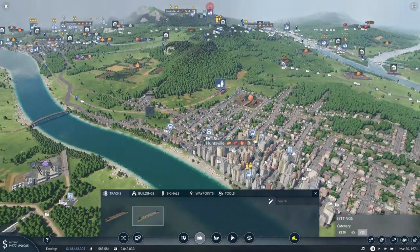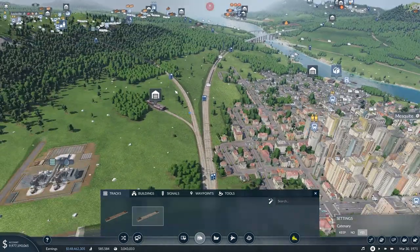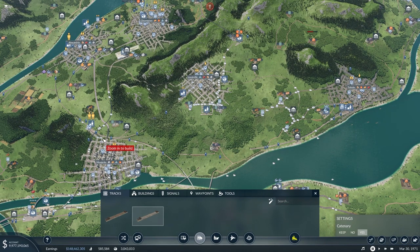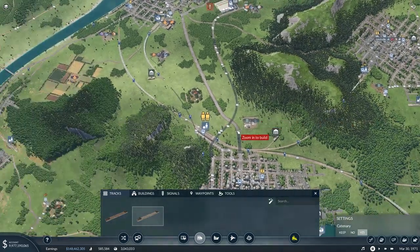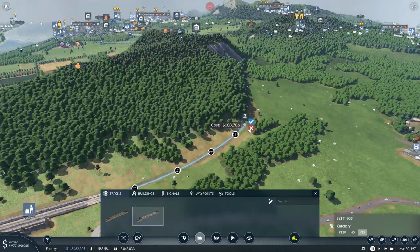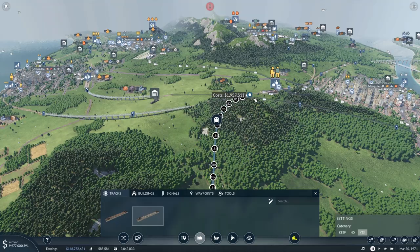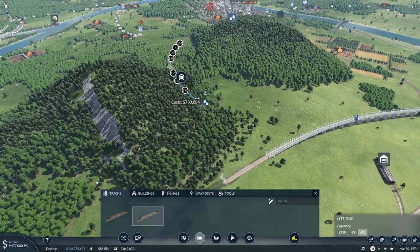Next we'll have to put in some track between Huntsville and Mesquite. However, connecting up to Mesquite is going to be a little tricky because we have so many different stations here. I want to keep the line that goes out to Durham, and I'm not sure yet whether to get rid of the connection between Mesquite and Toledo or just use the part of the track going up to Louisville. We'll figure it out once we get the track pretty close to where we need it. Coming between these two cities, we'll need to thread the needle through this mountain to come in at a decent angle without losing too much speed.